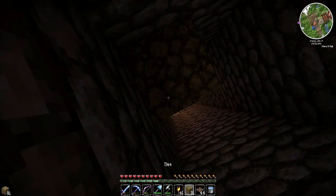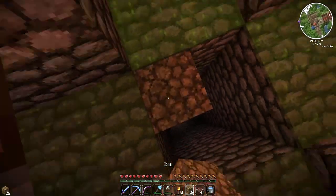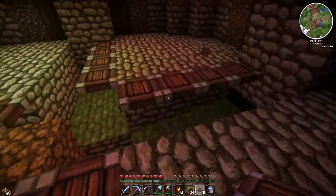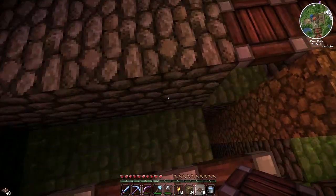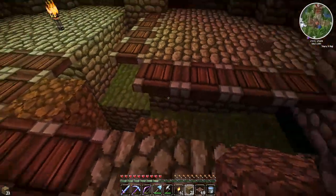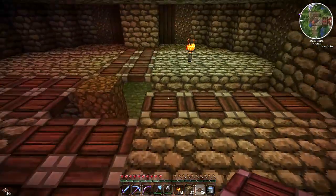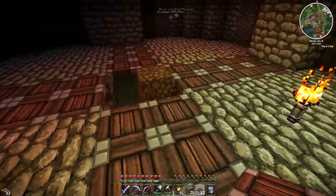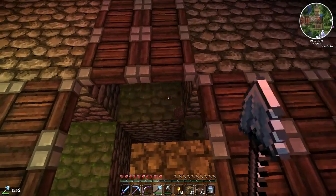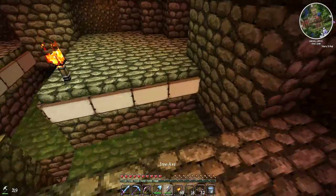We need to head over to the strip mine outpost and do a little bit of stripping today to see if we can find some diamonds. But really what I'm after is cobblestone, because we need to surround the pigman mob spawner with cobblestone. I did build some of the cobblestone walls around the mob spawner but we still need more, and we've used up all our cobblestone. So we need to head back to the strip mine outpost to get some more.